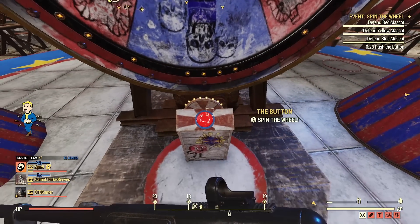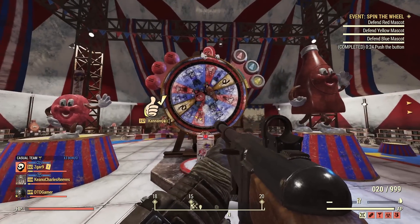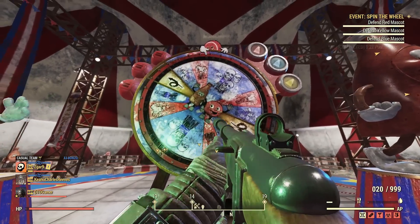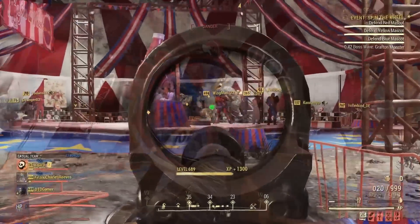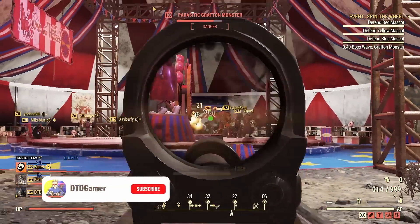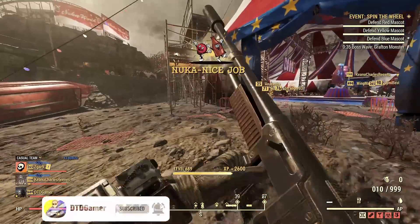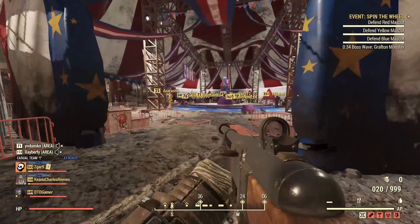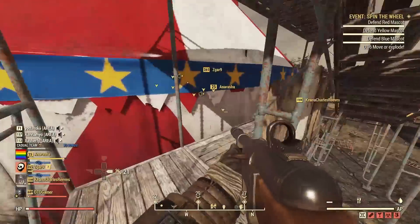Welcome back to another Fallout 76 video. Since the Nuka World on Tour update, there's been a lot of reports that an old legacy camp item has been removed from the game. I thought I would test it out and make sure this is real and legit, but it wasn't in the patch notes whatsoever and there's been no mention of it anywhere, just in comments on videos and stuff like that. Let's dive straight in and find out what it's all about.